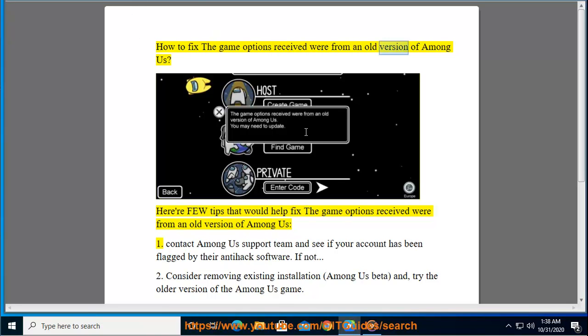How to fix the 'game options received were from an old version of Among Us' error. Here are a few tips that would help fix this issue.